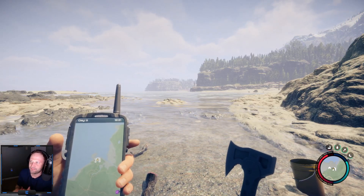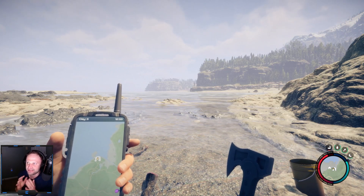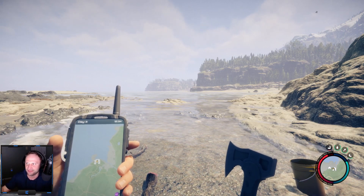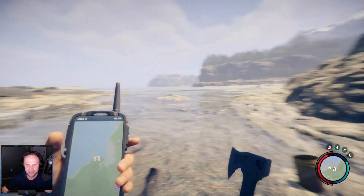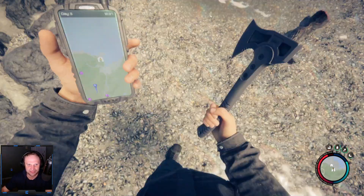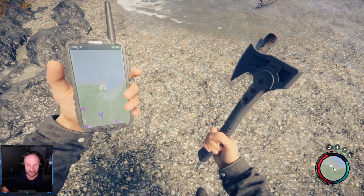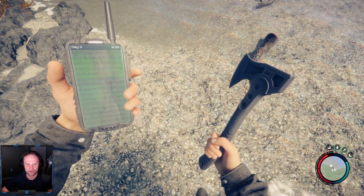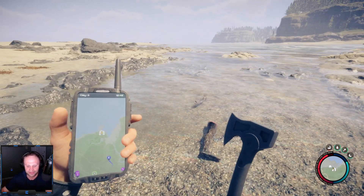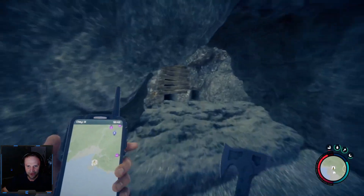Welcome back to Sons of the Forest how-to's. In this video I'll show you how to find the stun gun. It is located on the north side of the map, deep in the cave by the water. On the GPS I'm north of the crash site. It really depends where you crash — you could crash in the mountains or in the forest. The game has only been out one day, so here we go into this cave.